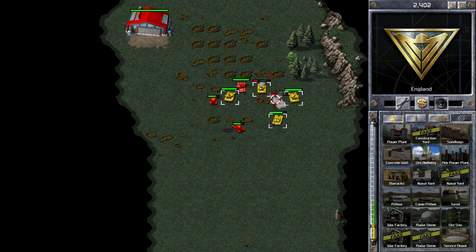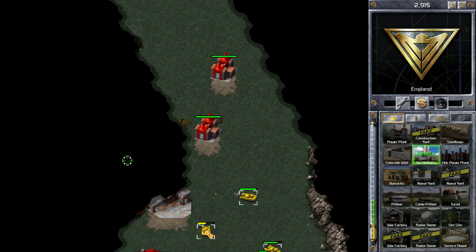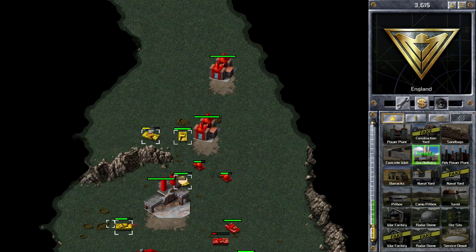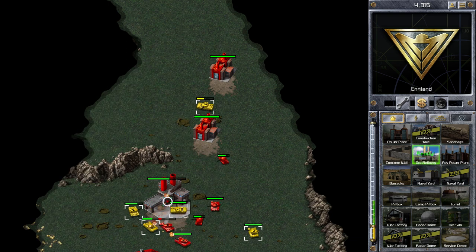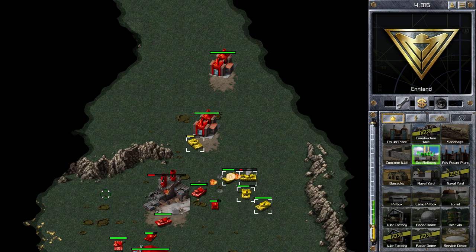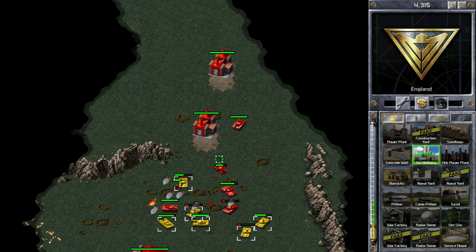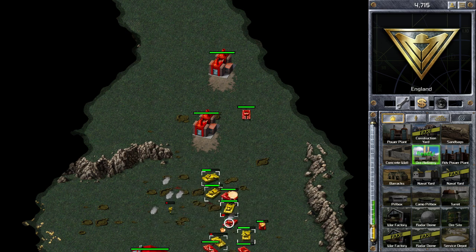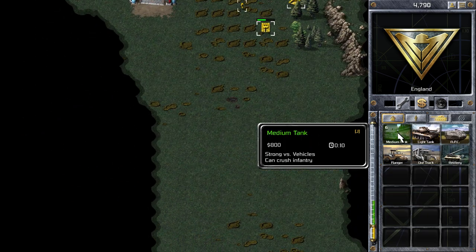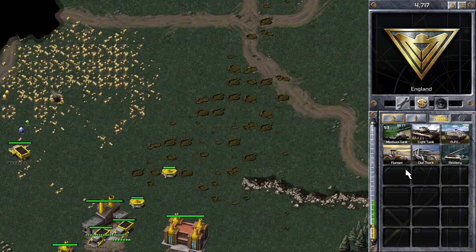Brown Puddle initially was going for medium tanks but now appears to be going for a mix of light tanks and medium tanks. Light tanks are very manoeuvrable and do a lot of damage. Medium tanks do similar damage but have a lot more HP, which makes them much harder to destroy. I'm going for medium tanks and targeting his ore refinery — destroying it means his ore trucks have to travel further, disrupting his economy and reducing how many tanks he can produce.